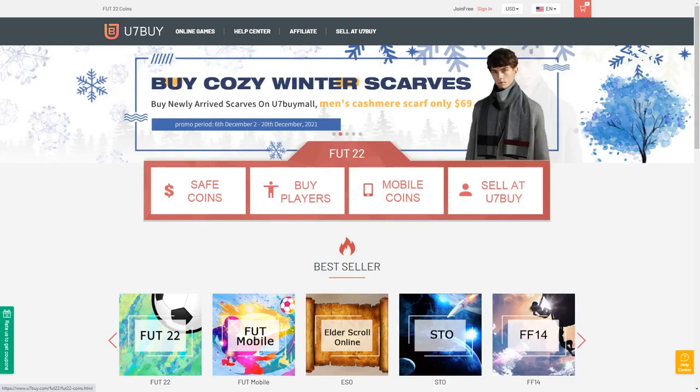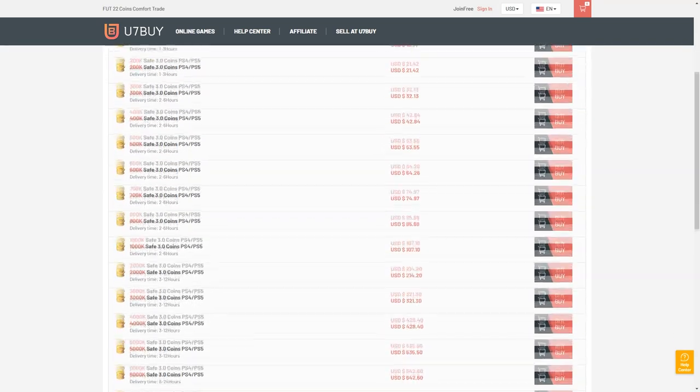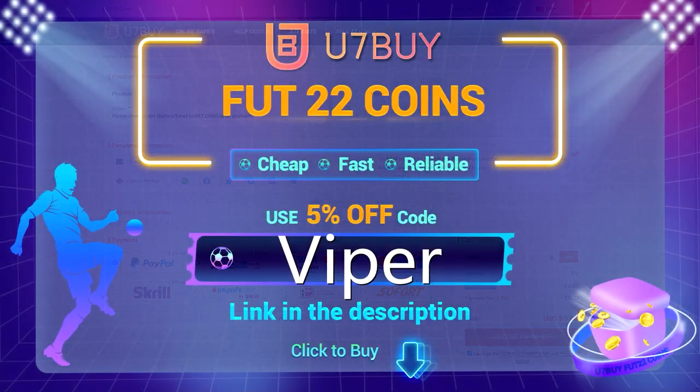Are you in need of FIFA 22 coins to improve your squad? Look no further than u7buy.com, offering some of the cheapest coins on the market whilst being one of the safest and most reliable websites around. Make sure if you go to the website, you use code VIPER at checkout to get yourself a discount.